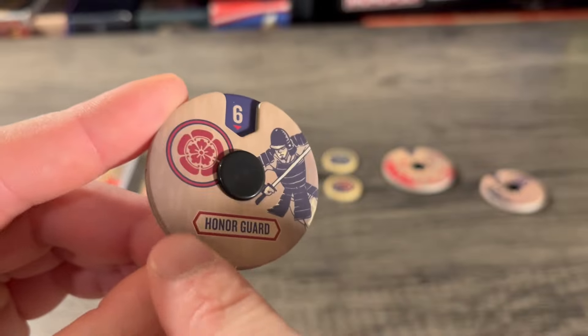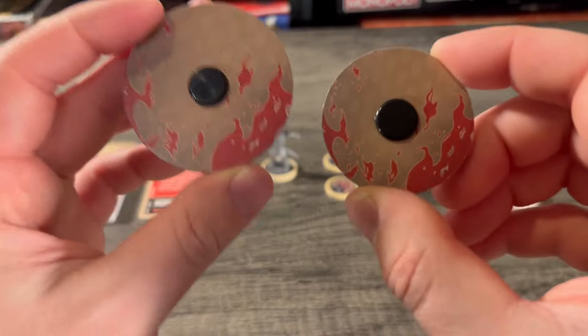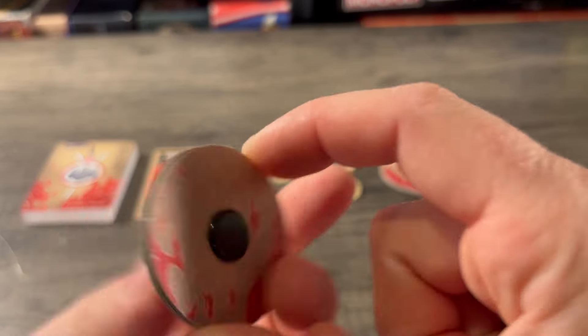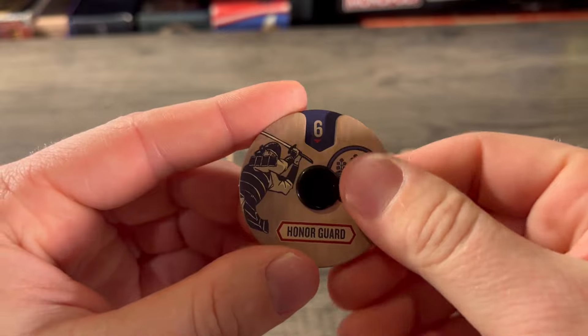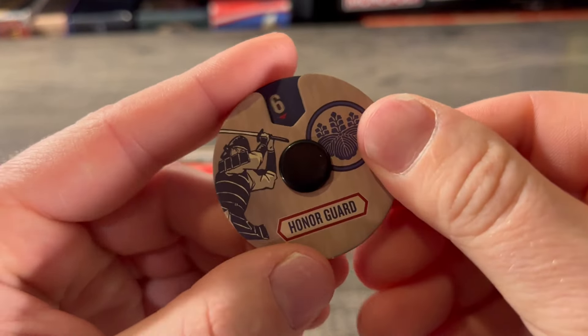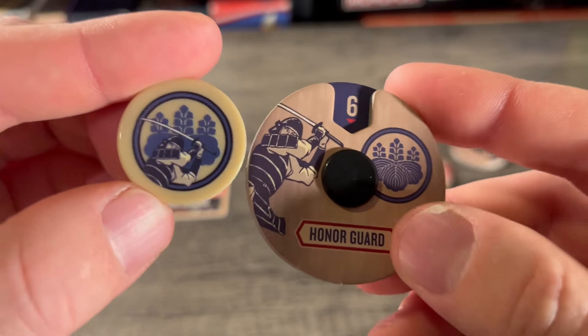Moving on to the honor guard health dials — the red symbol matches so you don't get them mixed up. Same little artwork on the side, same arrows raining down on the back, same flames. The blue honor guard also has six health and that symbol matches the token as well as the artwork of him swinging his sword.